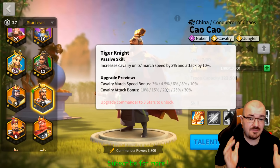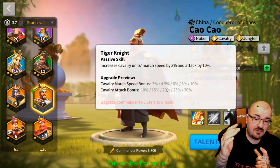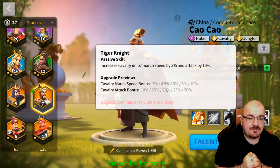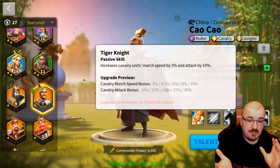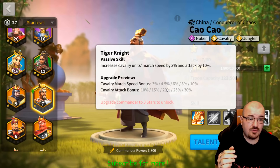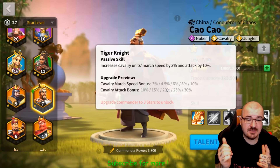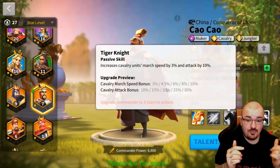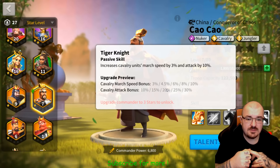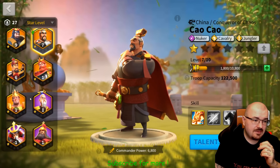To make it even better, you can set up one of them specialized on cavalry and nuking, and the other specialized only on nuking if that's your choice. Then you just swap between them depending on which commander you're going to use — the same way I do with my Lancelot. One of them is specialized on cavalry for march speed and harassment on the enemy, and if I want damage then obviously I go with the nuking option.